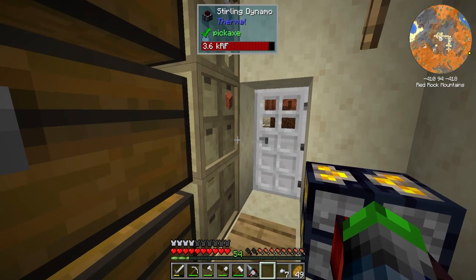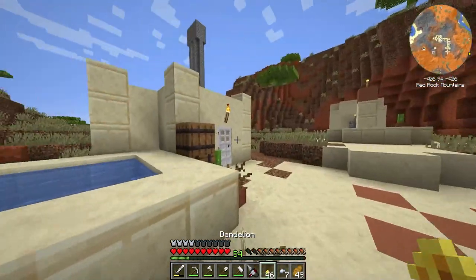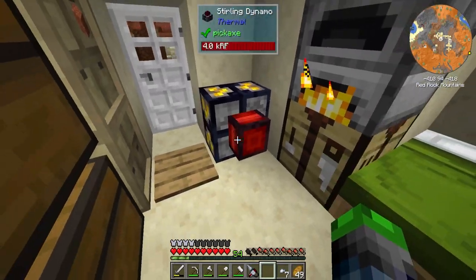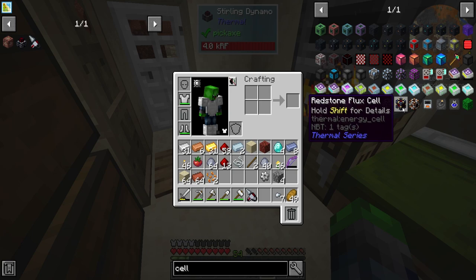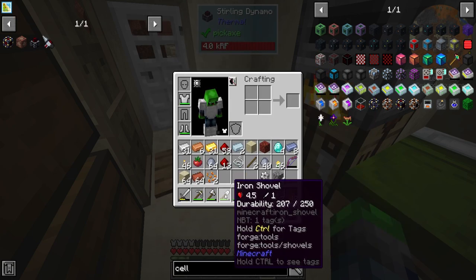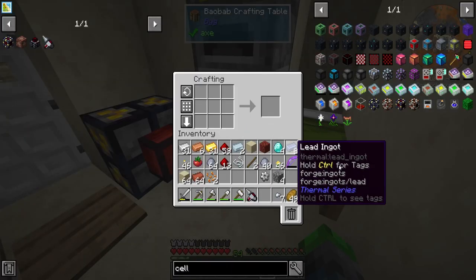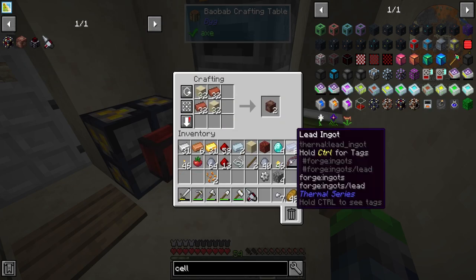So our best bet would be to craft a Redstone Fluix cell. We're going to go ahead and craft this up. We do need electrum, which is probably why you've been seeing a few things in my inventory, starting with everything to make some kiln bricks.